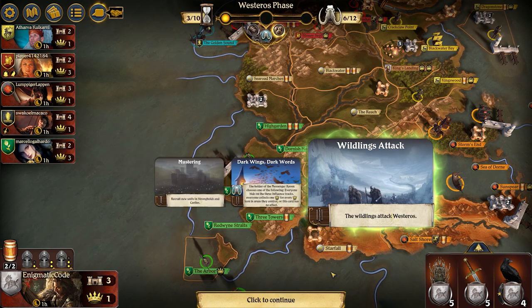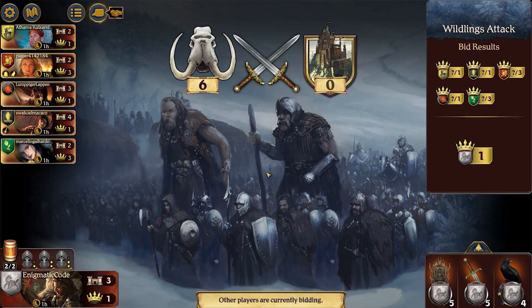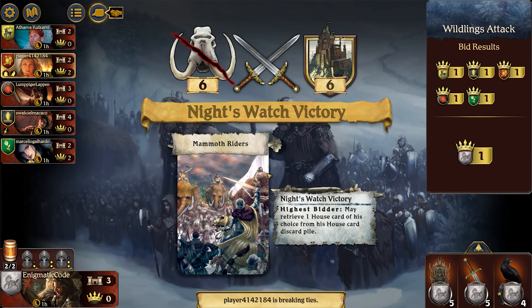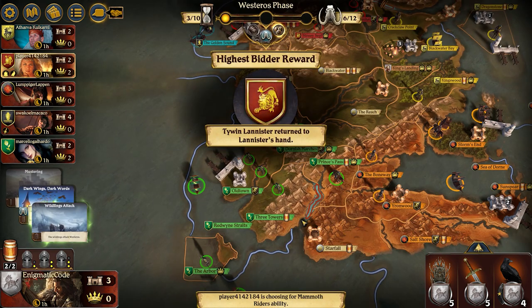Unfortunately the Valyrian Steel Sword ends up going to the Greyjoys, which is definitely not the player we want having it. I vote almost all my power against the King's Court track — that's the one I want to win, but compared to the other players I really do not have a lot of power. The Iron Throne holder kind of puts me in the one spot. I spend my last power to fight the Wildlings, just hoping I don't get the least power spent. Surprisingly we actually win — we all bid one and went completely even.